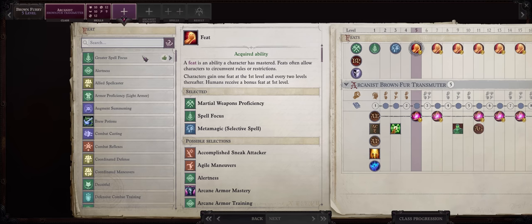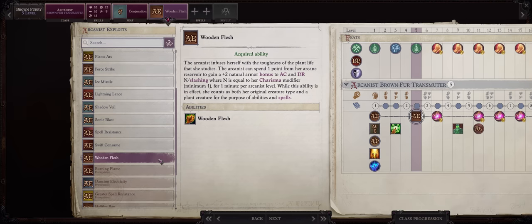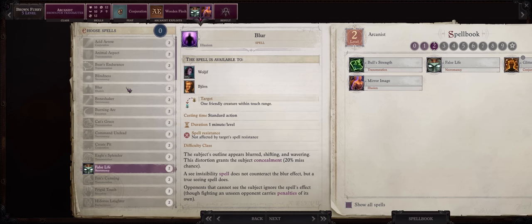At level 5, Greater Spell Focus in Conjuration. For a second exploit, I would pick Wooden Flesh because it gives you a stacking bonus to natural armor class, which is rather rare — it even stacks with Barkskin. And then False Life and Mirror Image. You can also go with Blur unless you have someone else that can cast it, like a Skald or Bard.